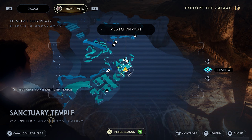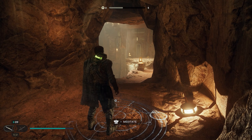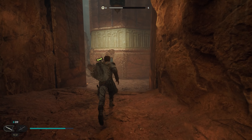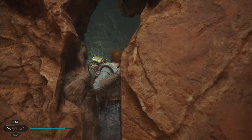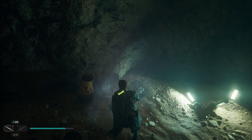We're going to be starting from the Sanctuary Temple meditation point. You can fast travel here, and as soon as you spawn in we're going to turn around and work through this little crack in the wall. As soon as you make it through, right here on your left is going to be your first collectible.